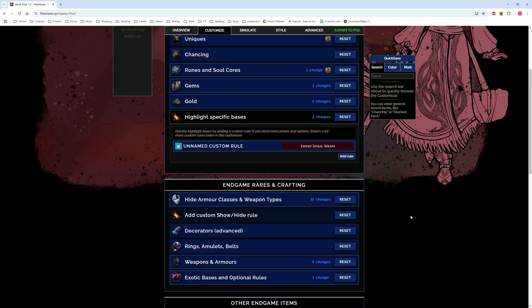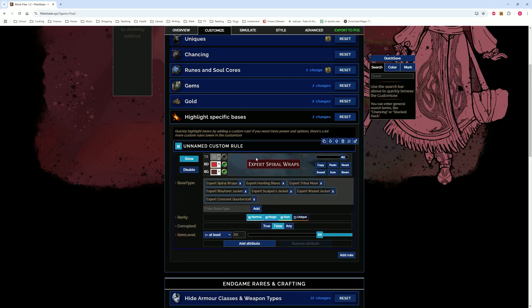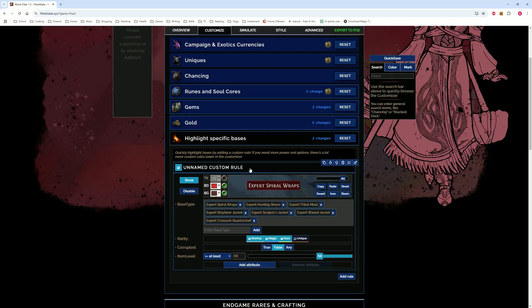Specific base types — this is the most important rule of everything here. This is what I made the previous video about: highlighting and emphasizing bases that you want. These are the bases I'm hunting for, the ones from the crafting video, the ones my character uses. I want to see them, I want them to be visible — basically the only thing I'm really looking at. Not completely, but almost.